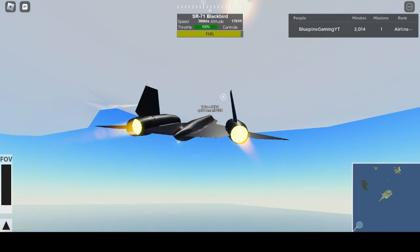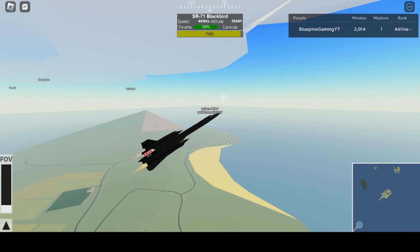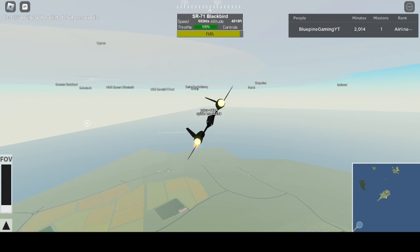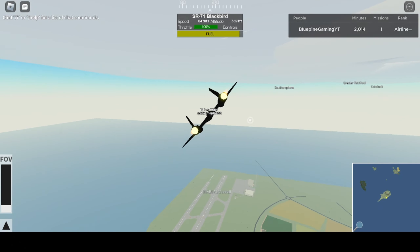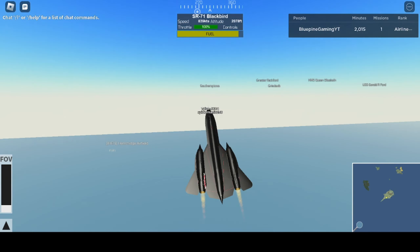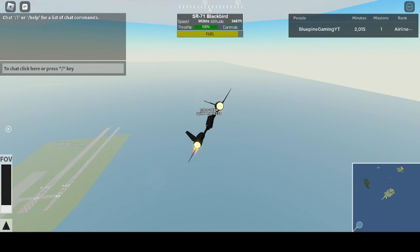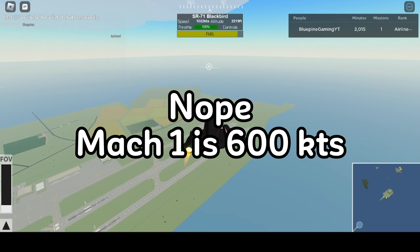Those fighter jet engines are looking really good. We're at 430, 450, 500 knots. In real life this plane can reach up to Mach 3, so let's see if we can do that in PTFS. We're at 750 — this is probably faster than most fighter planes in this game. We're at 930, about to hit Mach 1 — and boom, just like that we've got Mach 1!